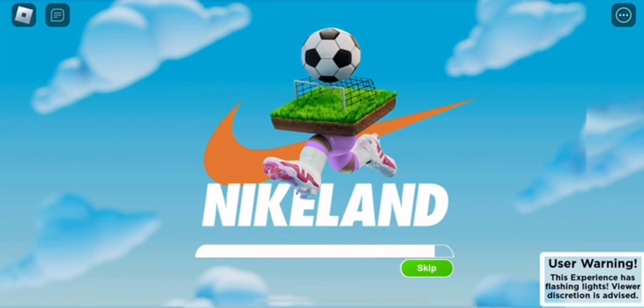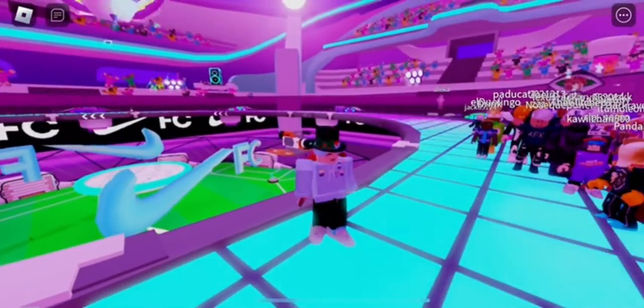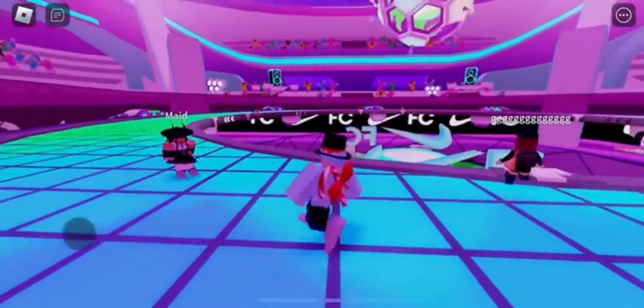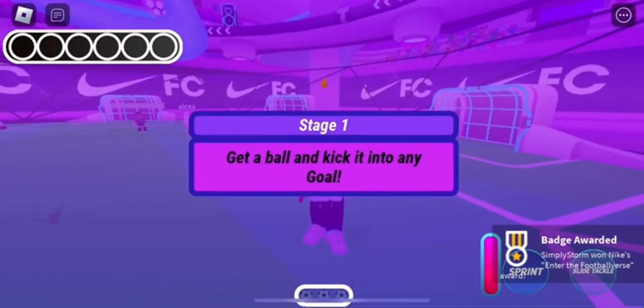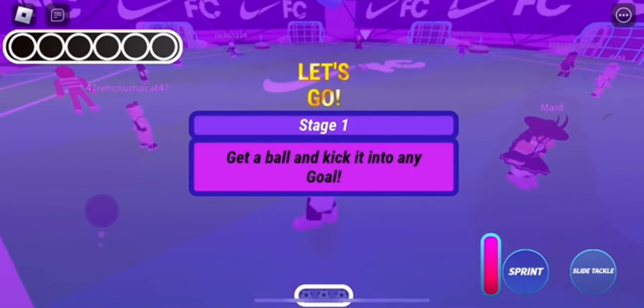To get this, you basically just join in. This may take a couple seconds as you need a full server of players, which could actually take a while. Once you're in the round, it'll take a couple seconds, but you'll spawn inside. You should instantly get a badge at the bottom of your screen indicating that the item is now inside your inventory. You only need to join the game to get this.